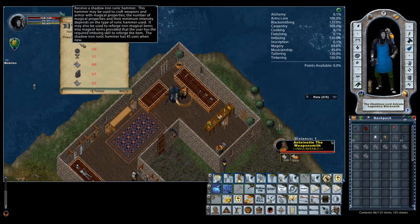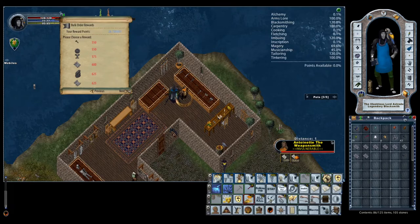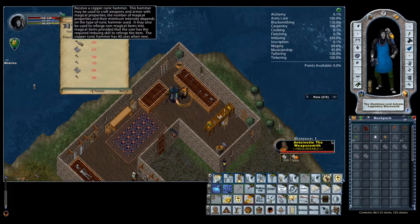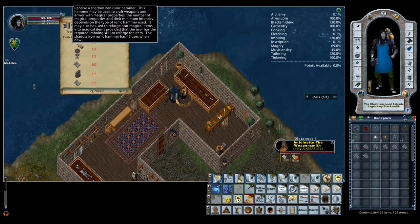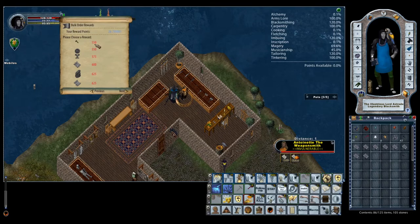If you end up with small BODs that are more than 550 and at least 650, what I recommend is getting the copper runic hammers instead and saving them for another reforging project, because copper is a valuable hammer for other reforging processes. So 550 is what we want — anything between 550 and 625 we're going to turn into a shadow runic hammer.